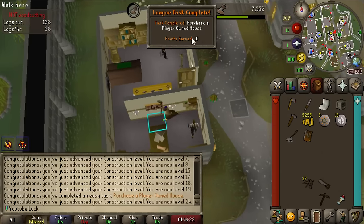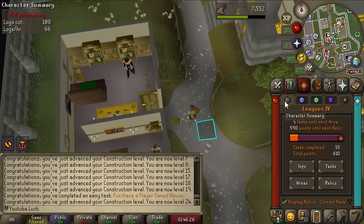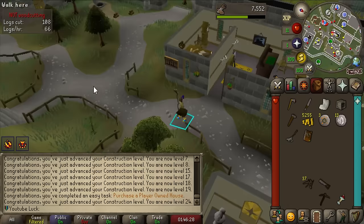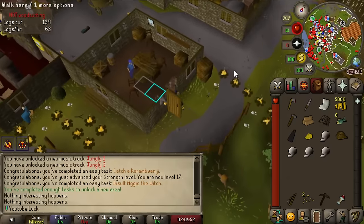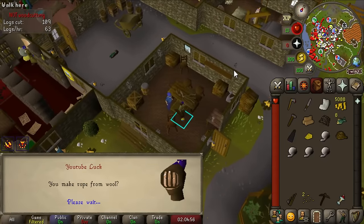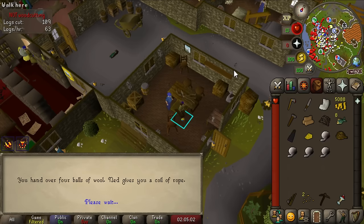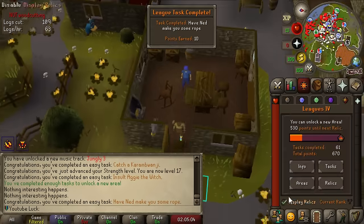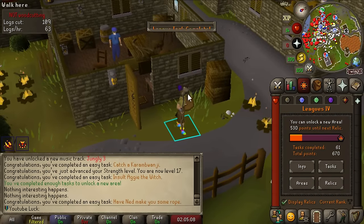We just finished the Daddy's Home quest which got us a POH - which is a task - and we also got to 24 Construction from that, which is pretty nice. Unfortunately it did burn through half our cash stack. So apparently it takes four balls of wool to have Ned make you some rope. Boom - 10 points! We've completed enough tasks to unlock a new area.